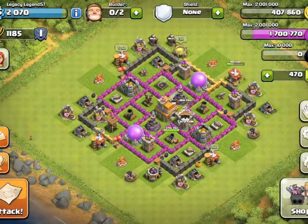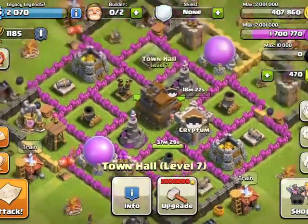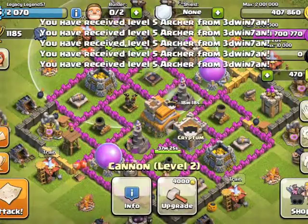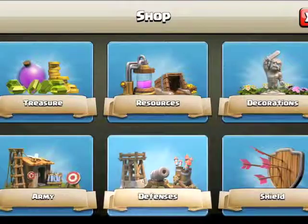Hey guys, Joshua12348Q here from TJJ Games. I just got Town Hall 7 on my second account — it's a pretty big jump from Town Hall 6 to 7 in my opinion. I got the archer tower and two other cannons. Thanks for those level 5 archers, and I'm in the clan Cryptum, which is a pretty good starter clan.